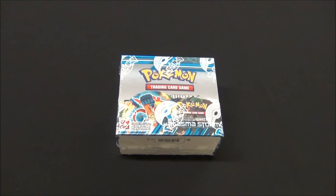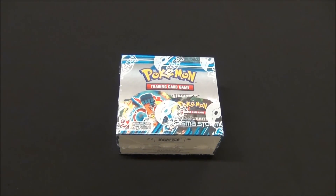Hello Pokemon players! Today is February 6th and that means Plasma Storm, Black and White Plasma Storm, came out today. So we're going to open up a booster box of Plasma Storm.